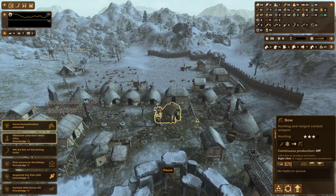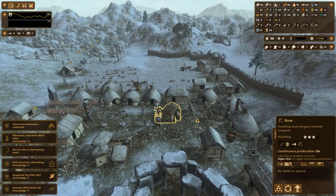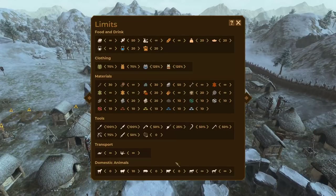Here's our first workshop. Let's queue up fishing rods, carts, and bows. For carts, I'm going to set up for 10 carts, and then also 10 horses or donkeys. I'm going to set my donkey population to zero, so we're going to have 10 horses and 10 carts at any given time.